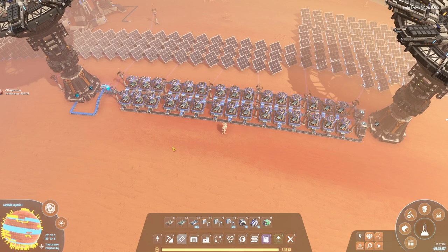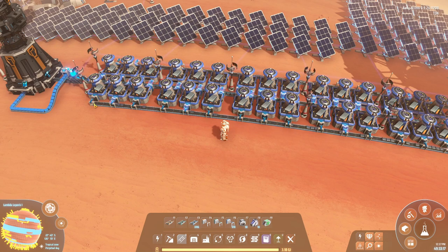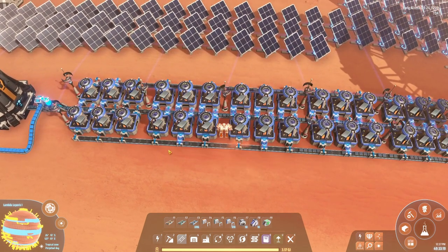You basically increased your production from 30 per second to 37.5 per second, only by adding in the proliferators. And you don't need any more incoming materials than you used to before - you're still using 30 iron ore per second, but you're getting 37.5 iron in return.